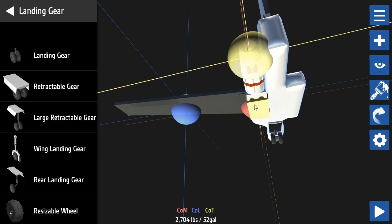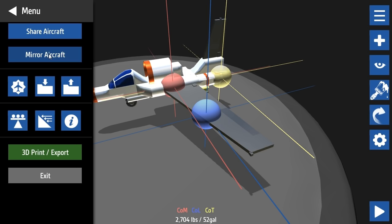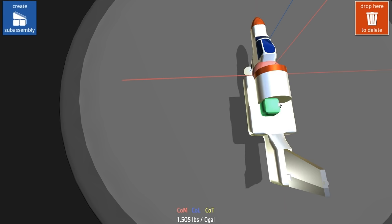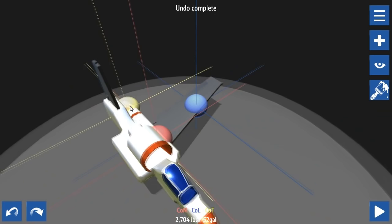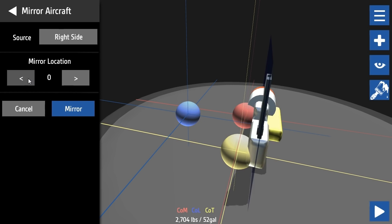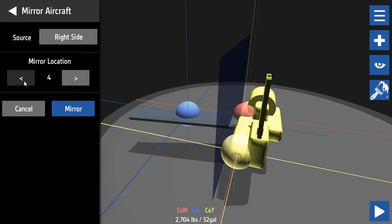This looks like it may actually fly! Let's go to mirror mode. Mirror aircraft - oh, it un-mirrored it. Let me undo that. For some reason it mirrored the wrong side. Oh right, it was building on the right side - I want to source from the left side. Mirror - there we go! We've got our first plane!